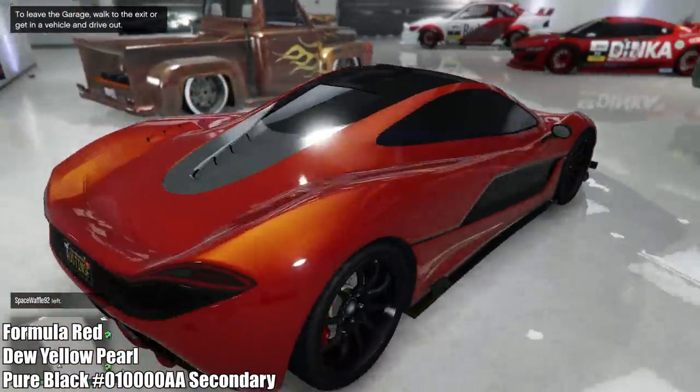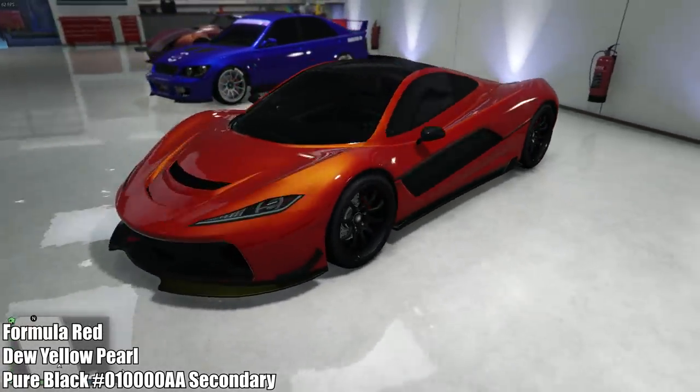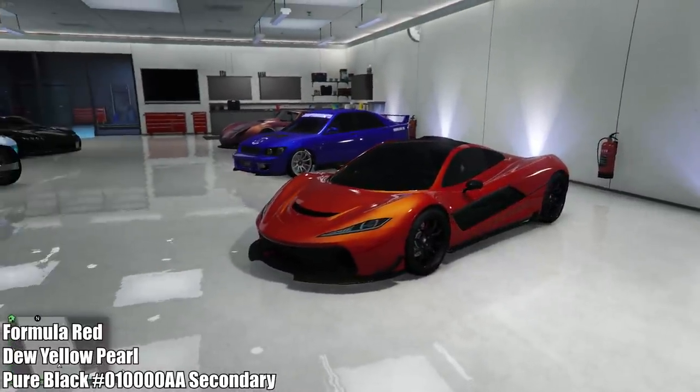Mixing that orange with the pure black or any black for the secondary and the rims is such a great combination — you really can't go wrong with it. In my opinion this is like the second most popular paint job for this car. Really any sort of reddish, yellowish, orange color mixed with a black on this car looks amazing.